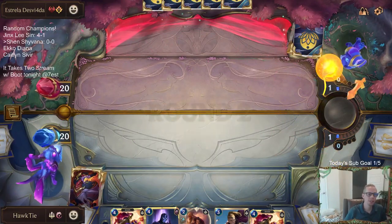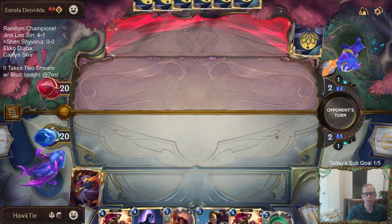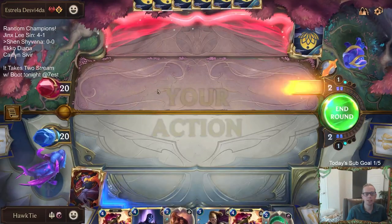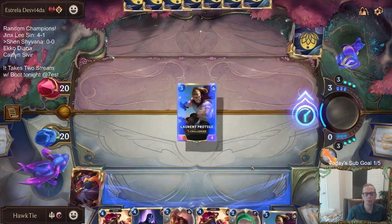Should have mulliganed Shyvana. Shyvana actually has a good champion spell for this deck — two mana, grant challenger. Having like Shen have challenger, or even Shyvana have challenger — grant challenger is pretty nice.